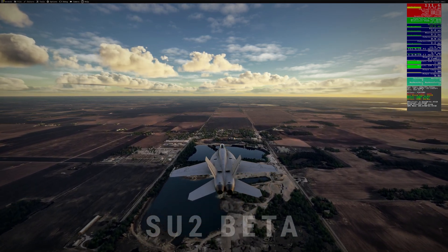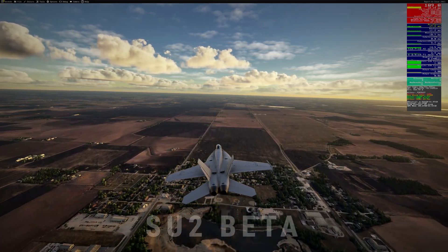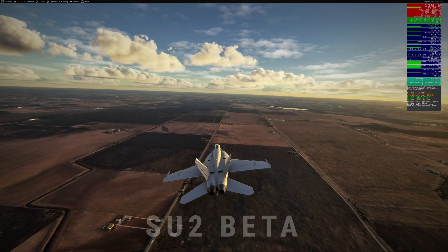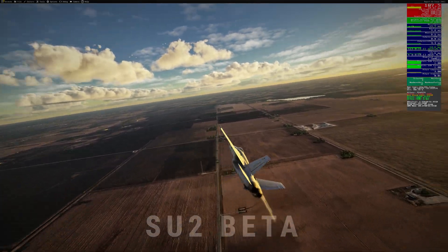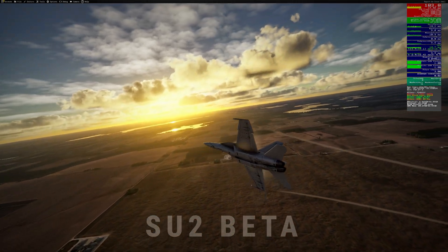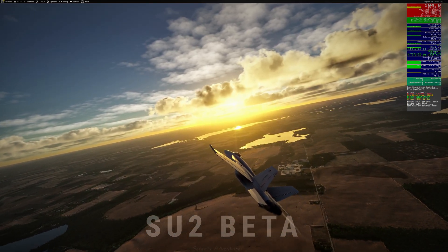That's smoother than a freshly waxed runway and well above the 60 FPS gold standard for flight sims. Community benchmarks confirm that with a high-end GPU like the RTX 4090 and a modern processor, you can break 120 frames per second at 1440p or higher if you optimize settings and avoid unnecessary extras. So with the right mix of settings and a bit of restraint, you can have both jaw-dropping visuals and buttery smooth performance — no more choosing between a slideshow and a pixelated mess.